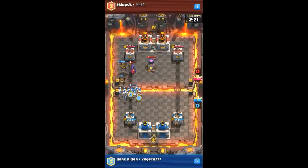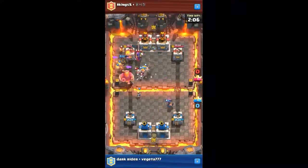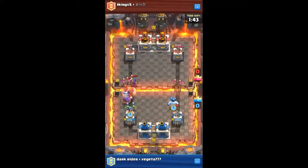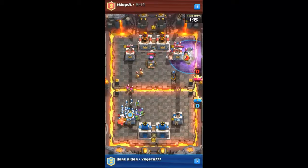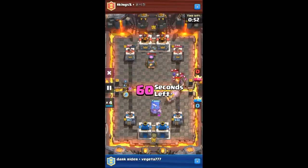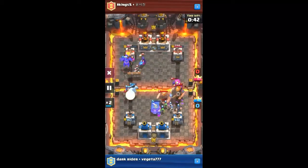Here we go for the double lava hound — the lava is tanking while the lava pups do work, which is the most amazing thing. Now the giant is also out, so he's just taking both towers together. His bandit is also working in the mirror too, and the hog is about to take the tower but misses. Now the map gets really interesting from here.